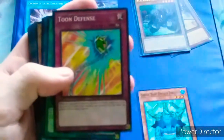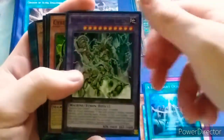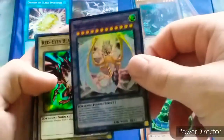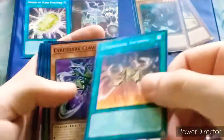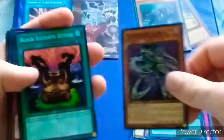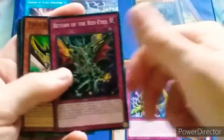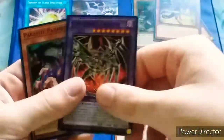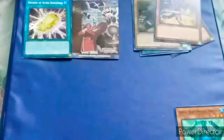Emerald Tortoise, Toon Defense. Sorry guys, my camera's starting to get out of focus. The Legendary Ocean, Ultimate Ancient Gear. Cyber Dark Keel, Rainbow Over Dragon, Red Eyes Black Dragon, Curse of Dragon the Cursed Dragon, Inferno, Cyber Dark Claw, Black Illusion Ritual, All Metamorphosized Insect Queen, Corrosive Scales, Return of the Red Eyes, Tomb Buster Blader. Red Eyes Darkness Metal Dragon number two — let's go! Cyber Dark Dragon and Parasite Paranoid.